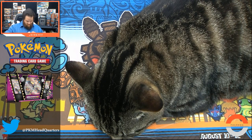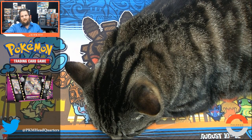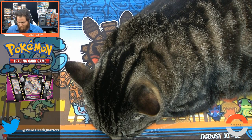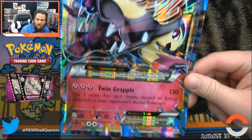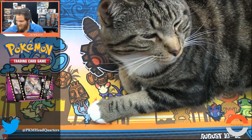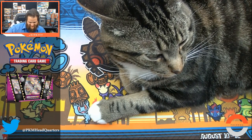Hopefully Colt will bring us some sweet secret rare pulls out of these Fates Collide and Breakpoint packs. I don't think I've ever let Colt sleep through an opening before, but I owe you guys some openings because we had some technical difficulties. Let's start with the giant EX card - it will warp in about three days down here in the studio.